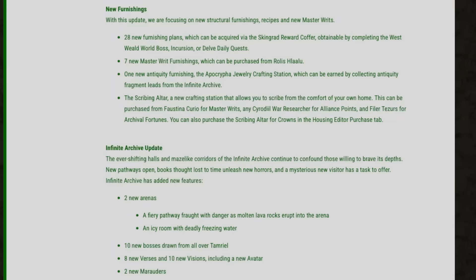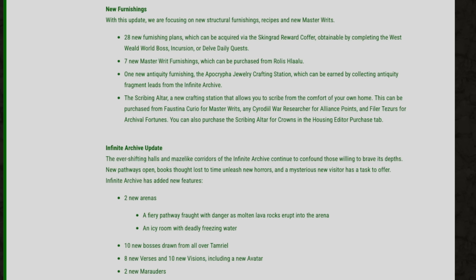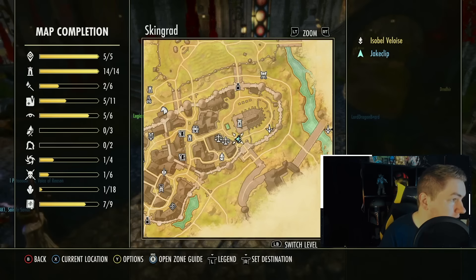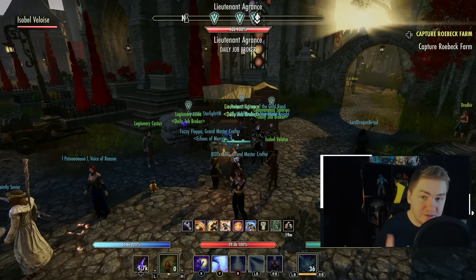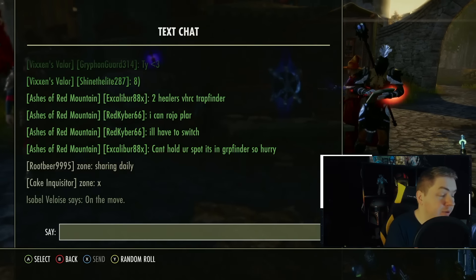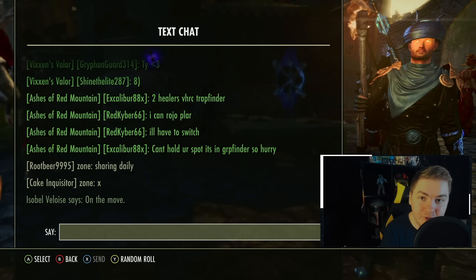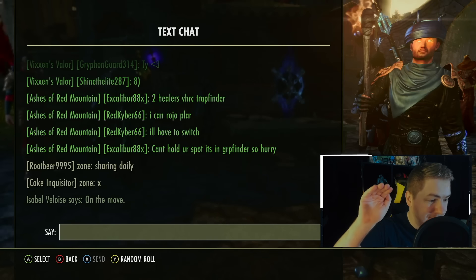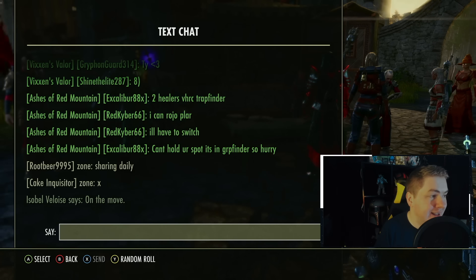I put timestamps in here because 90% of you are going to skip to this portion of the video. You may notice something inside the Westwell — people are sharing Westwell Daily Quests like crazy. In this new update, we now have the ability to get 28 new furnishing plans, which can be acquired via the Skingrad Rewards coffers obtained by completing the Westwell World Boss, Incursion, or Daily Delve Quest. All you need to do is come to this portion of Skingrad in the Westwell area and you'll get access to these Daily Quests. By completing them on as many characters as you want, you'll have a chance to get the brand new furnishing plans. If you get any furnishing plans from those reward coffers, sell them immediately — they're going to be at their highest value when the least amount of people have them.